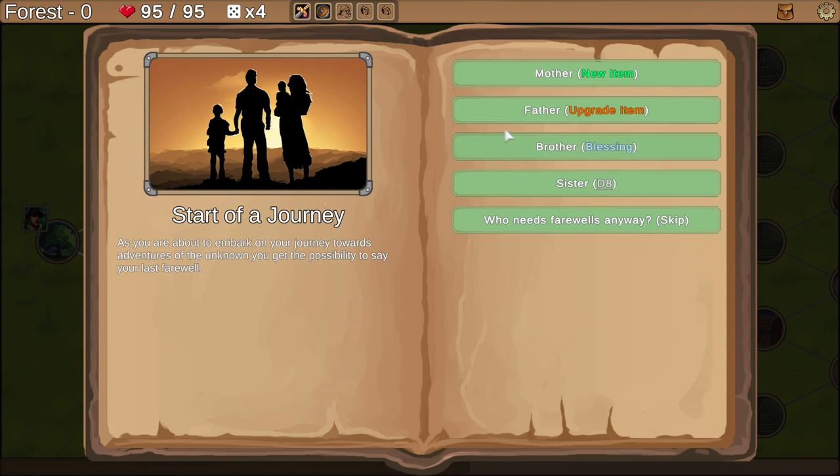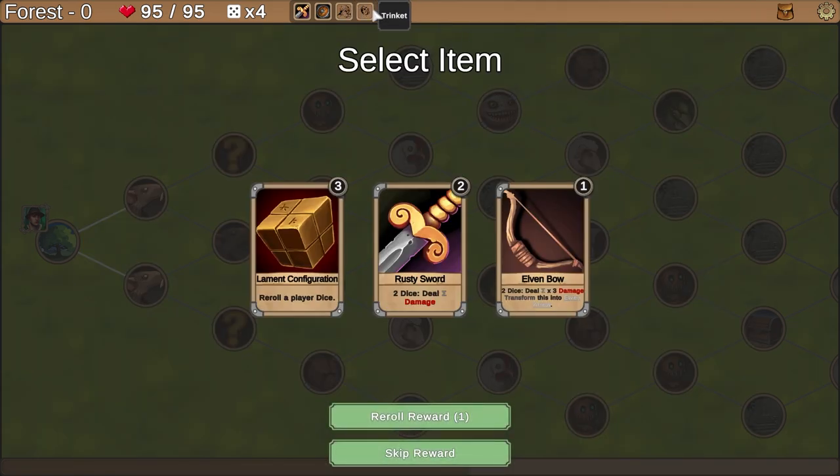Let's jump right in and see what we've got. The start of the journey looks like we get to pick something to start the run with. We can have a new item, we can upgrade an item we already have. Are these the items that we have? Blessing or D8. Let's click a new item and see if we get something new to put in here.